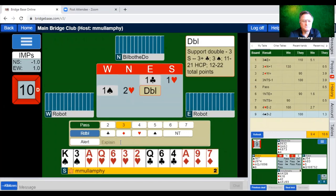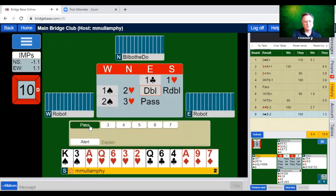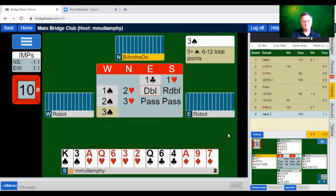Redouble says to partner: I've got a pretty good hand, and I don't mind playing two hearts redoubled if that ends up being the final contract. Let's look at that double — it's a support double showing three cards in spades. If partner has four-card support she might bid here. I'm prepared to pass now. Okay, they bid three spades — let them have it. Mission accomplished.